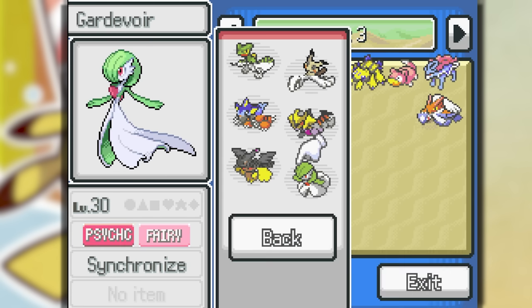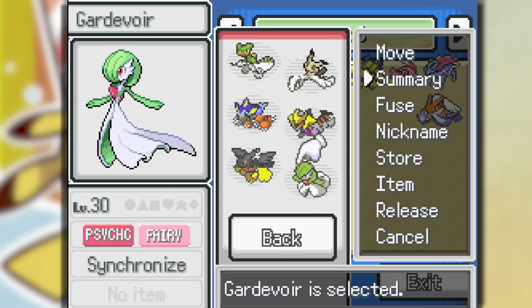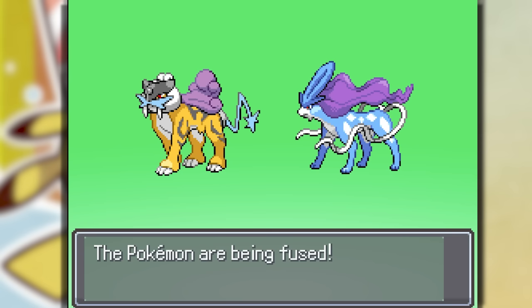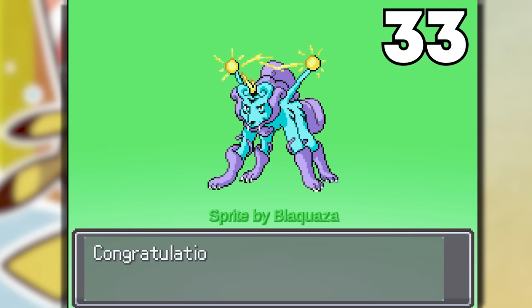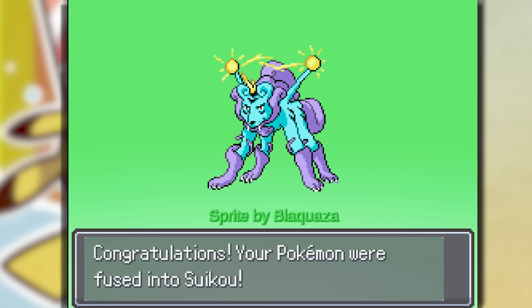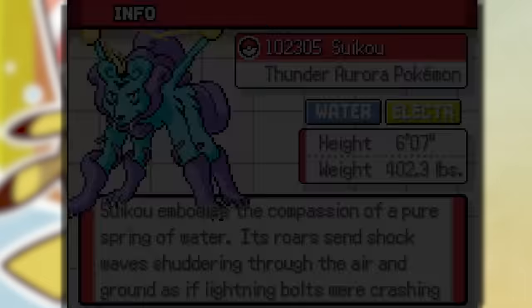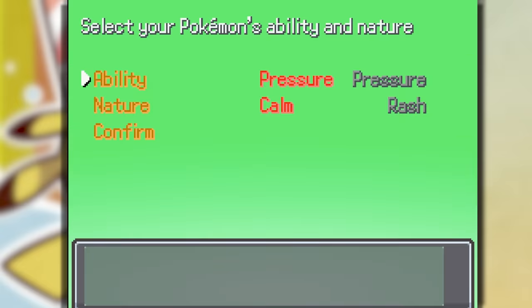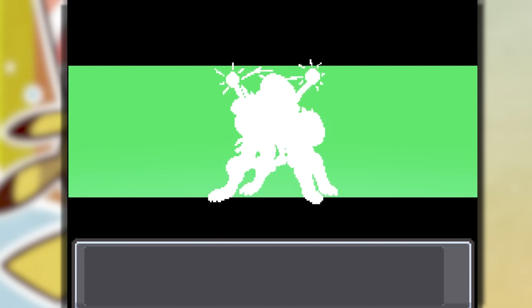We have to see Suicune and Raikou fused — the two dog Pokemon uniting and becoming one. Let's fuse them. Seiko — a Water Electric type. There is a reverse too, so we have to see it. Raikou. Yeah, we're going back to the original — this one definitely looks better.